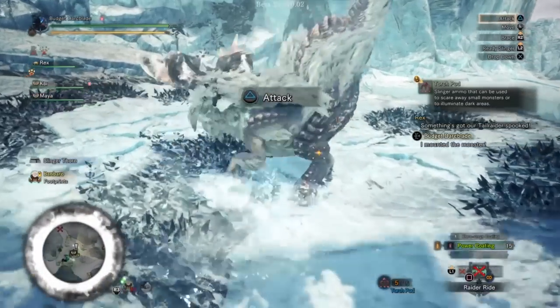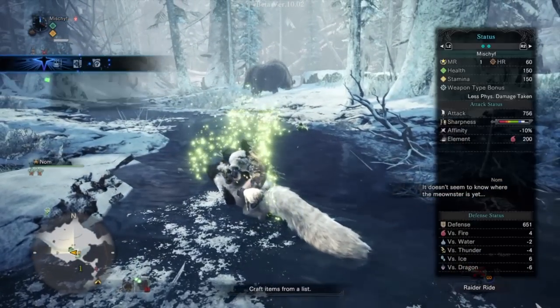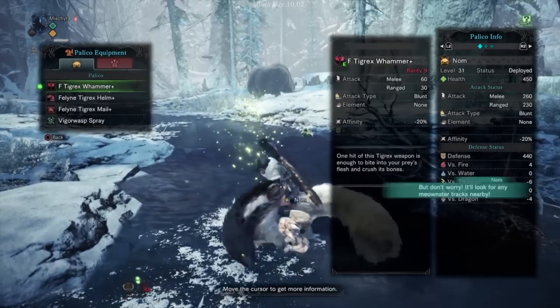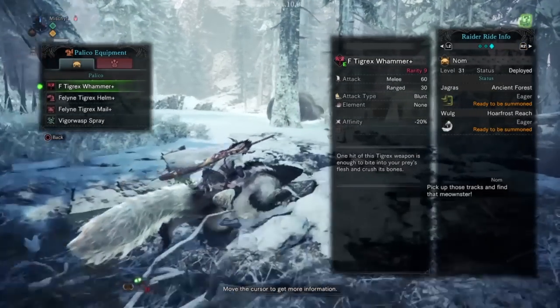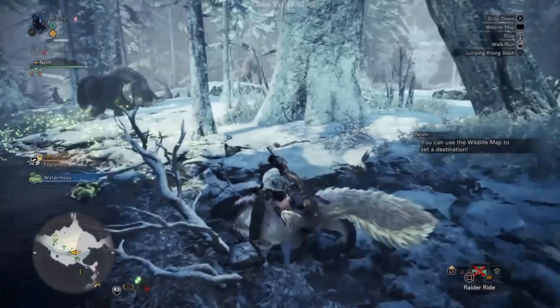This can be very handy in hunts. Your Raider Riders will also have status, which can be found in the Raider Rider information panel located in your Palico information. As you ride the monster around the area, they will grow tired, especially if you overuse them. If a monster is resting, you won't be able to call it back, so you'll have to try again later after it's recovered.